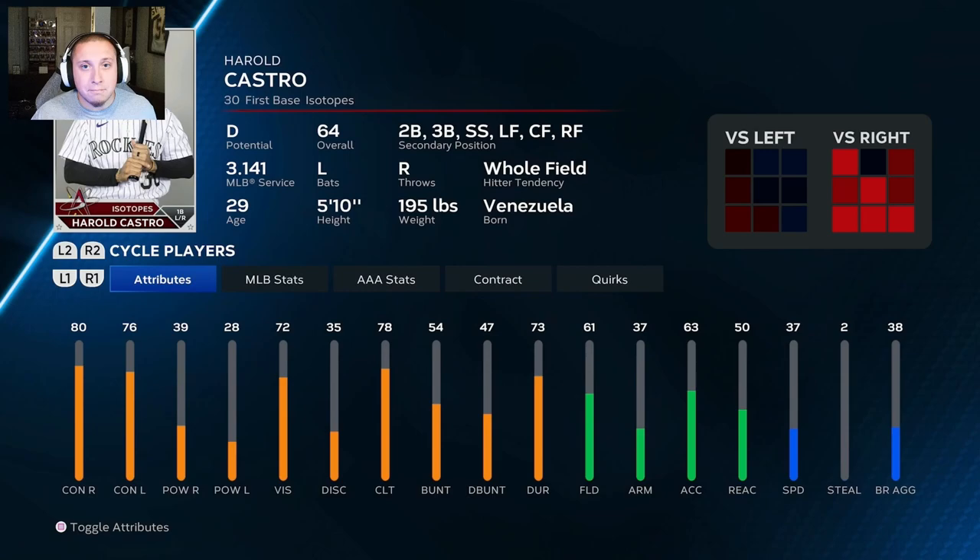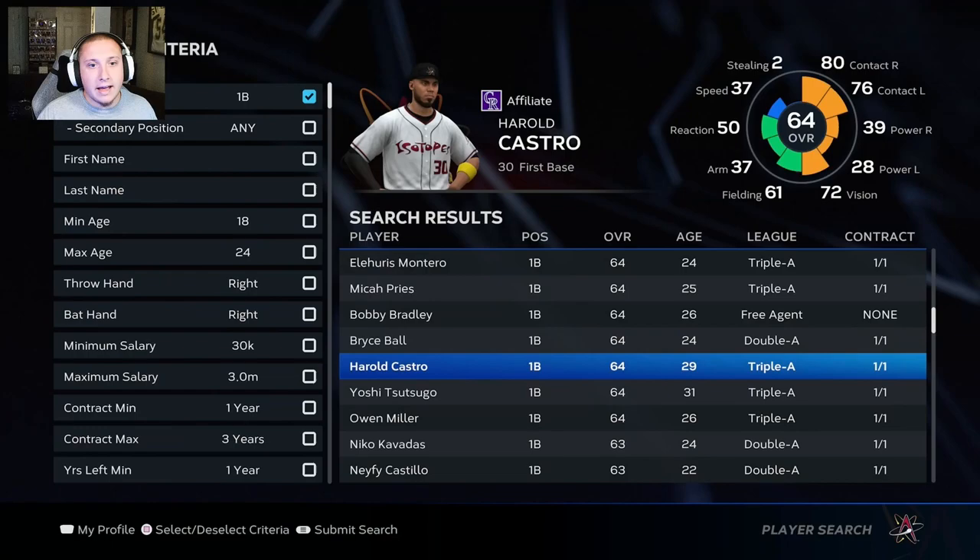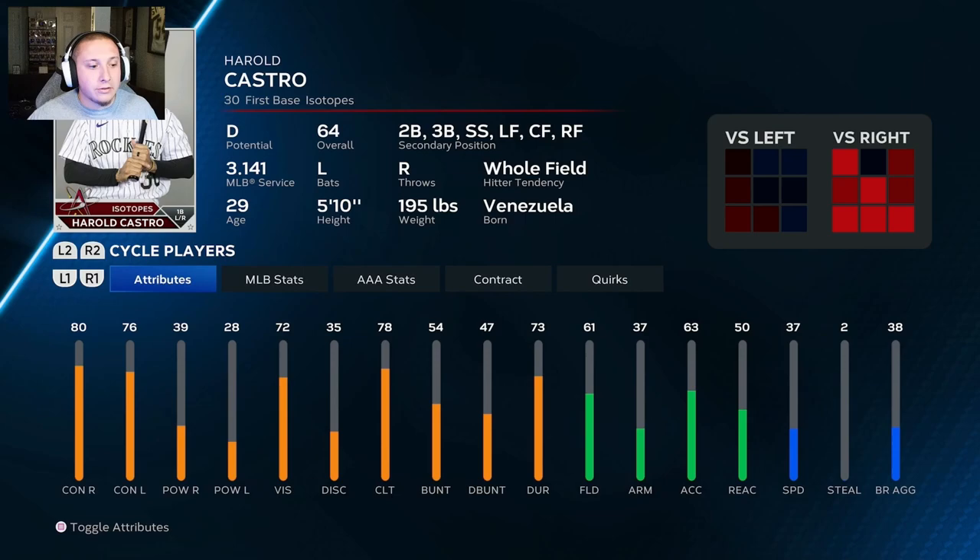Harold Castro is a first baseman in the Rockies' minor league affiliate system. He has 80 contact versus righties and 76 contact versus lefties — not much power or speed, but that contact profile serves a real purpose. At 29 years old, even with regression he'll remain serviceable year after year on a cheap contract, and you could plug him in as a DH. Like Astudillo, he has huge positional flexibility: second base, third base, shortstop, left, center, and right field. As a 64 overall D potential player, he provides solid value at minimal cost.